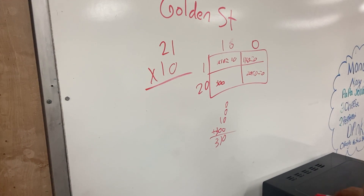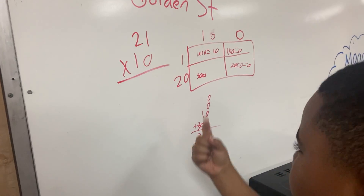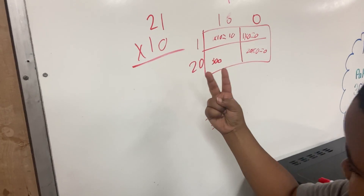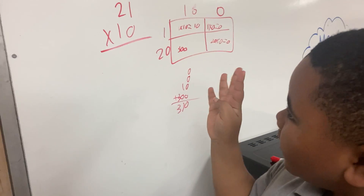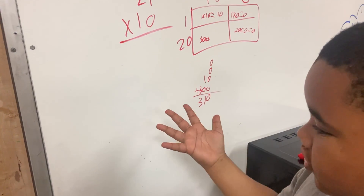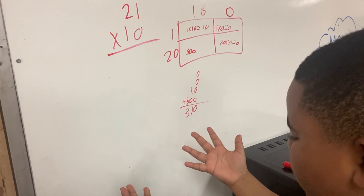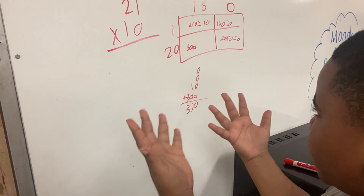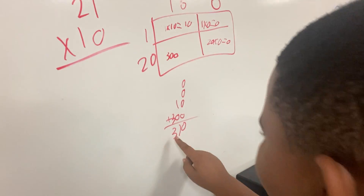How did you come to that conclusion? He explains: 20 times 10, you count by 20s — 20, 40, 60, 80, then 100, 120, 140, 160, 180, 200. Then he catches himself: I forgot, it's not 300, it's 210.